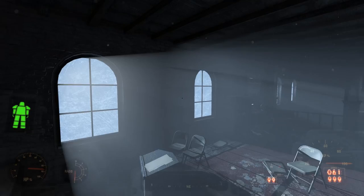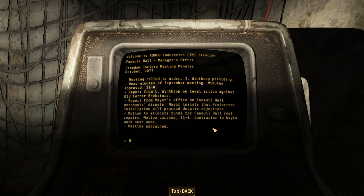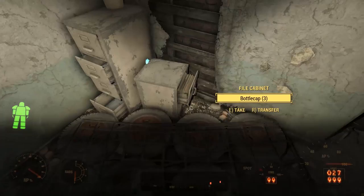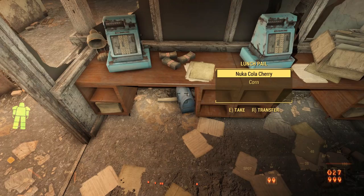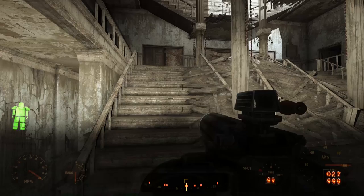The meeting notes continue: the Protectrons were finally okayed by the mayor despite the society's objections, and there were problems with the hall's roof — a contractor had just begun repair work the very week the bombs dropped. On a table in this room, we find the Cashier's Key, which opens the locked door to the Cashier's Room in the rear of the building, where we find cash registers, pre-war money, and a wall safe with ammunition and cash.